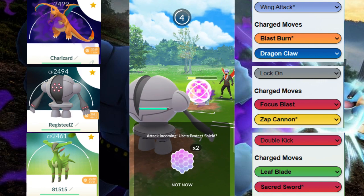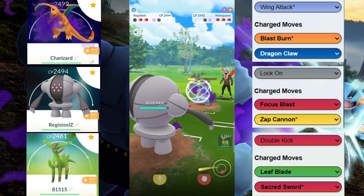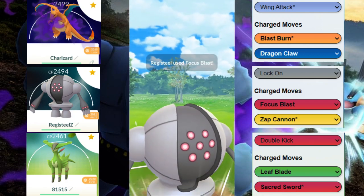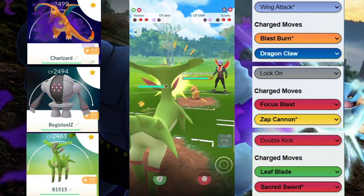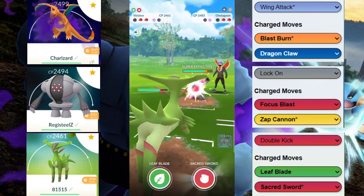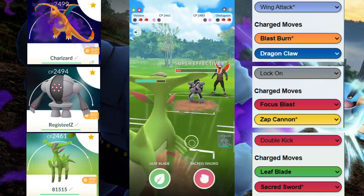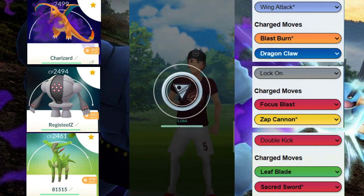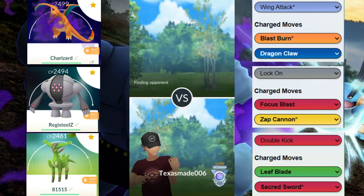We did get one shield, then we got bombed down and now we're gonna have to invest a shield. We get the Earth Power shield, which is great, and then we throw this Focus Blast right before they get to a move. The Focus Blast will be able to KO unless they shield. They actually had the double dark type in the back — so unfortunate for them, we have Virizion and this is GGs. They don't have anything for Virizion; their best counter was Nidoqueen. We made the right decision playing out the lead and getting at least one shield.